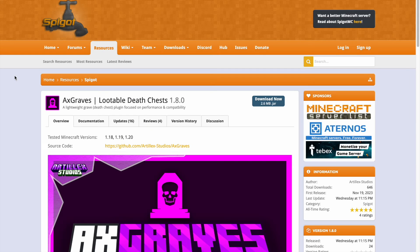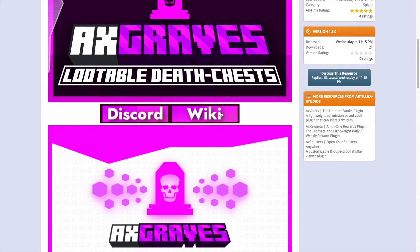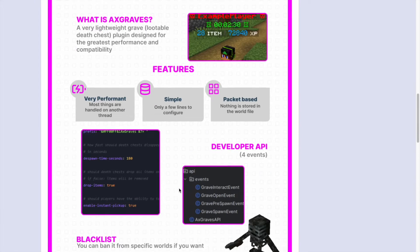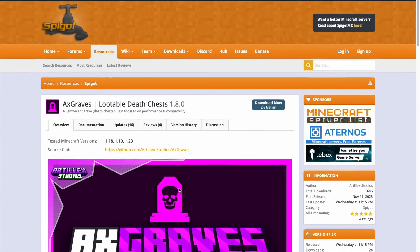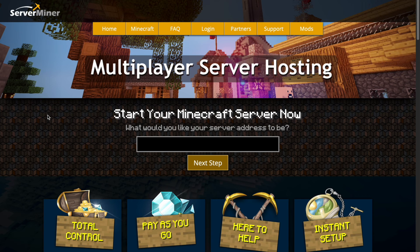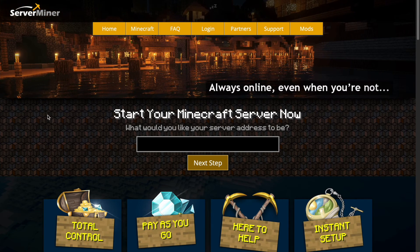Here we are on the SpigotMC page — it's been updated from 1.18 to 1.20, and there is a wiki and Discord if you need further help. Overall it's a really simple and awesome plugin that I'd highly recommend if you want something similar on your server. If you need a server to host it on, check out serverminer.com for the best and cheapest hosting around. That's it — subscribe, like, comment, and I'll see you next time!